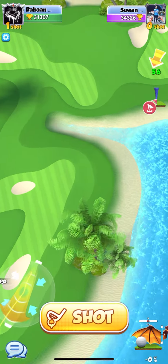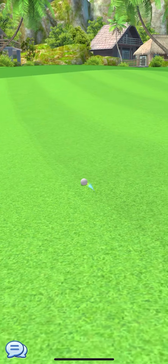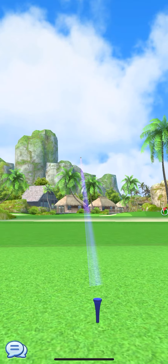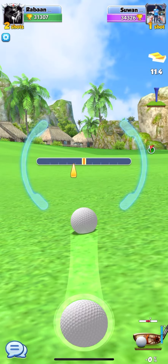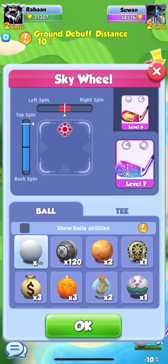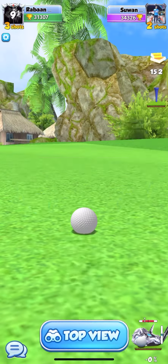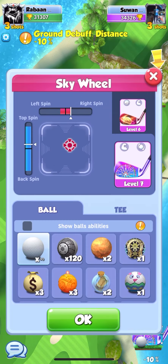We're going to fast forward through the first part of gameplay. I got a little lucky because my opponent ended up in the rough the first time around and didn't give himself much of a shot after that. I was going to try to dunk it on the next shot, but I didn't have the angle I needed because of the rock in the way, so I had to take a shorter shot and have a longer last shot. I'll slow it back down in just a second and pull up the wind chart as we play.